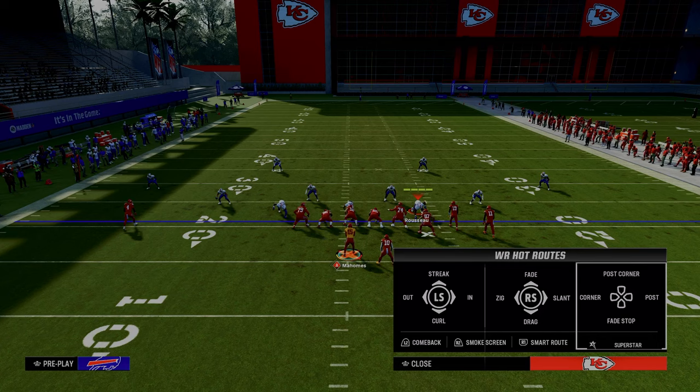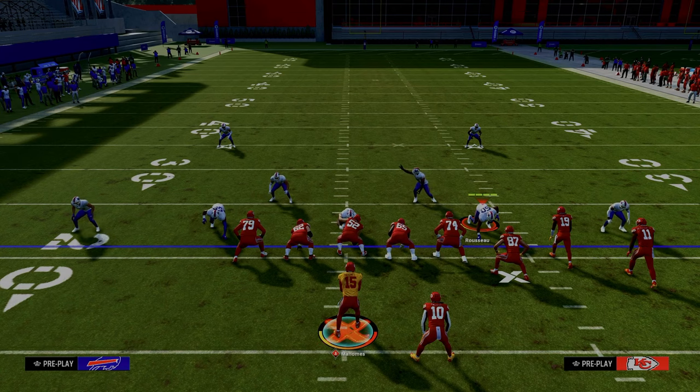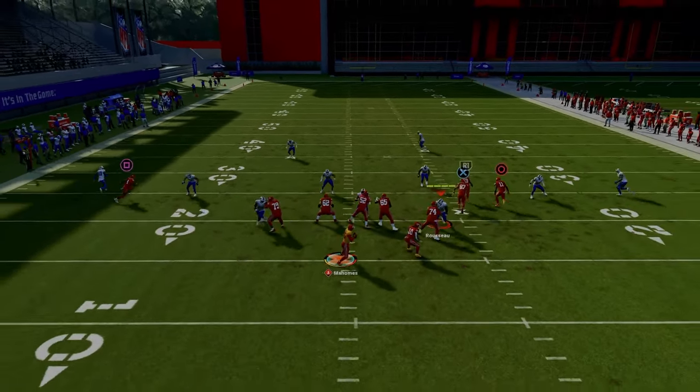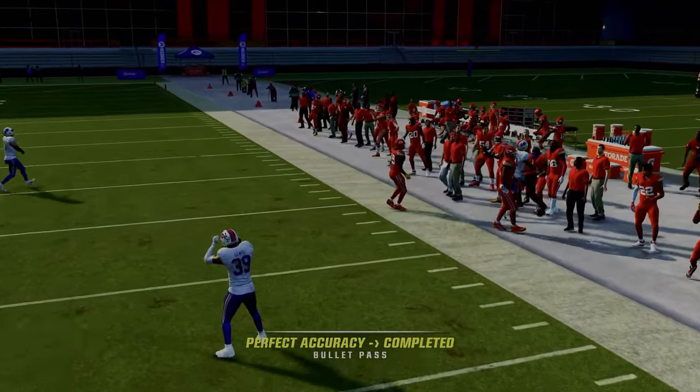Another cool part about this play is, let's say that they're running a cover three or cover four — any kind of baseline press defense, this is a very good concept for. And I'm going to explain why it absolutely demoralizes cover two here in just a minute. But as you can see, you just throw right over the curl flat defender. You can't do that if you run this to the short side of the field.